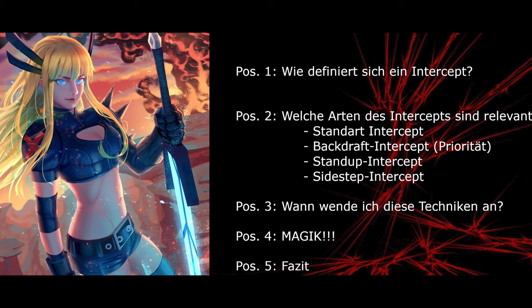Dann gucken wir uns in dem folgenden Clip drei der vier aufgeführten Intercept-Methoden an: nämlich den Sidestep-Intercept, den Standard-Intercept und den Backdraft-Intercept. Zum Stand-Up-Intercept kommen wir dann im Anschluss. Ich würde sagen, wir fackeln gar nicht lange, starten direkt mit dem ersten Clip und ich versuche euch zu erklären, was da passiert. Viel Spaß dabei!